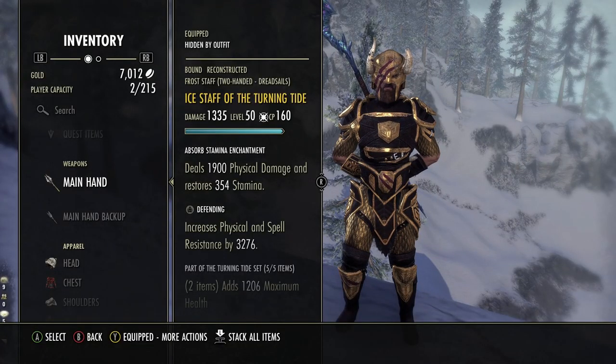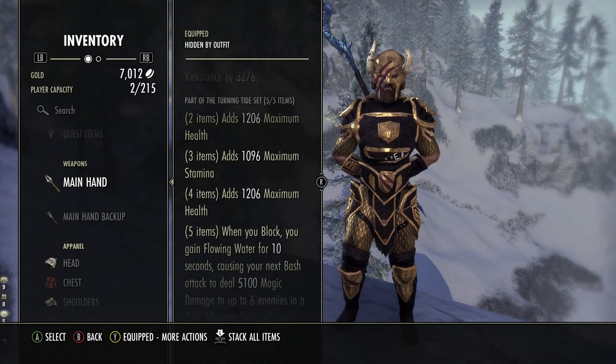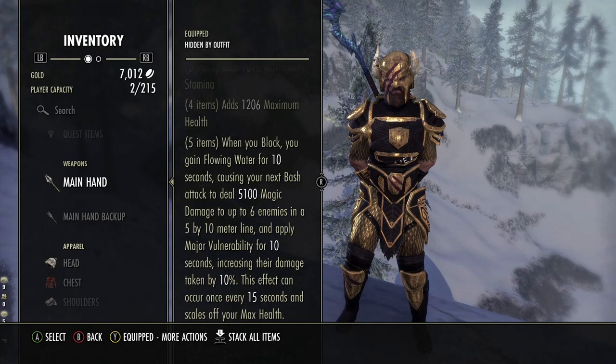The first gear set is Turning Tide. This provides a really nice benefit in terms of max health and max stamina on the 2, 3, and 4 piece. On the 5 piece, we're able to apply Major Vulnerability to the enemy. So we block, we bash, we apply Major Vulnerability, and we can combine that with Minor Vulnerability from one of our skills. That means we can cause a 15% debuff to the enemy, meaning the enemy is going to take 15% more damage when we've applied everything to them.